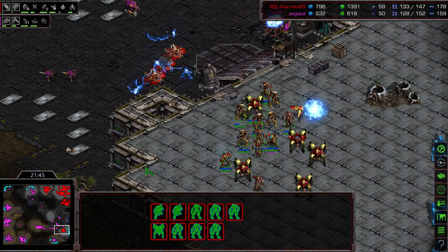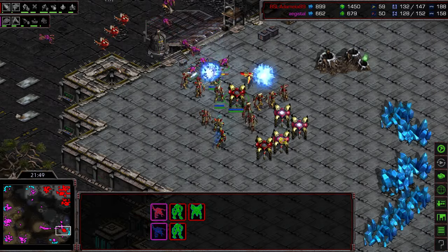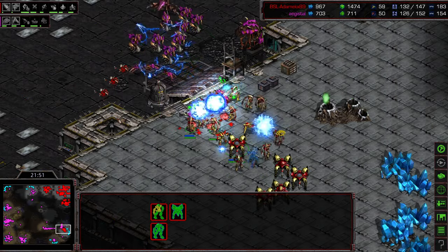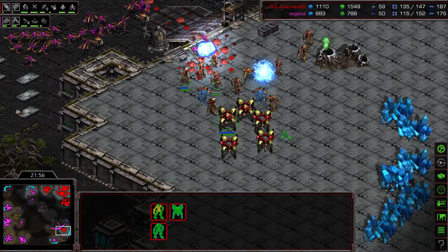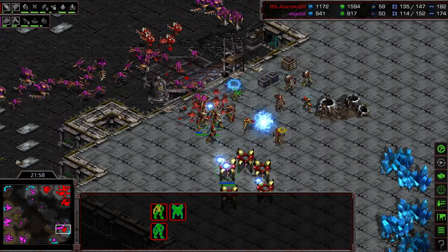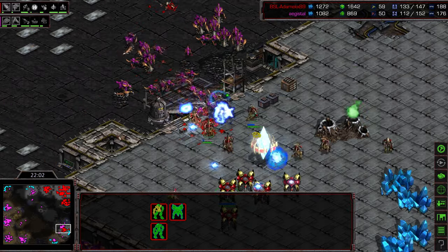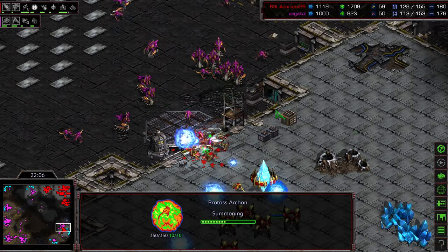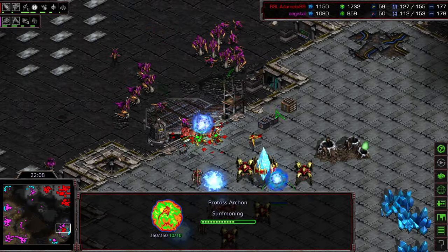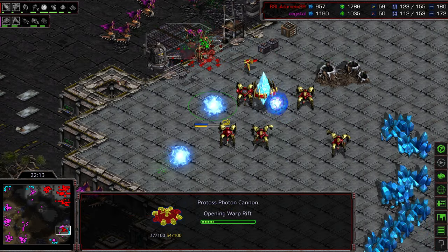That's a bit of a wasted storm — he's only going to catch three Hydralisks and a little bit of Zerglings. He really needed to wait until he had the bulk of — oh, never mind, follow-up storm. Additional storm, but there's still more coming. Does he have any more storms? This is just storm bait. Morphing into an Archon. Adame still trying to press up the ramp, losing more and more units as it's happening. I think these cannons might get up, and that's going to make Agistil's life even more difficult. Archon holding the line has a lot of shield.